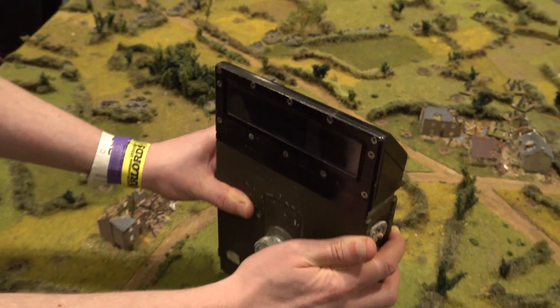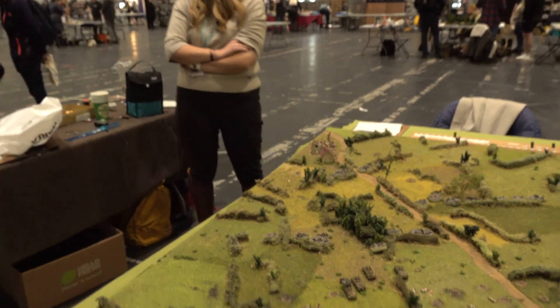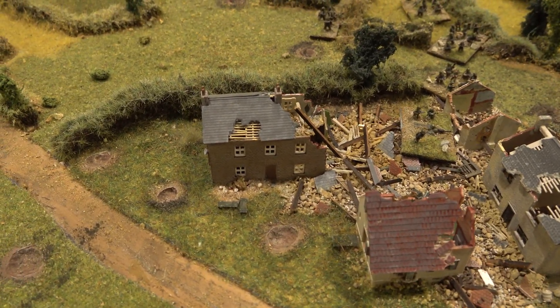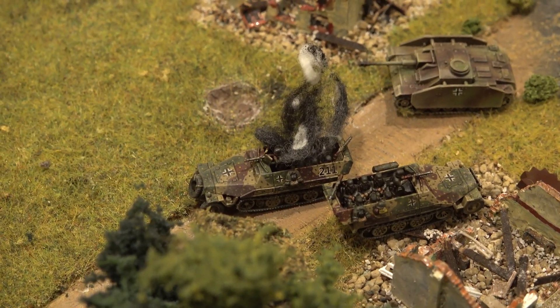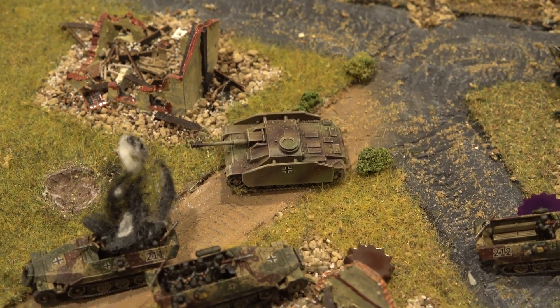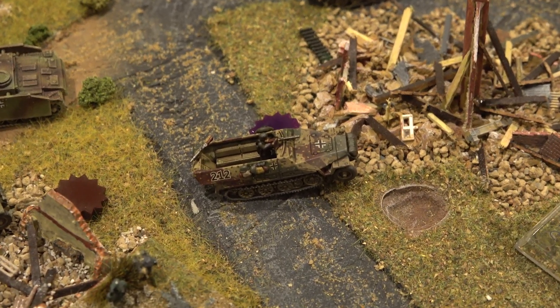The periscopes are both from Sherman tanks. The one that has no damage to it is from a Sherman that was never in direct action. The other one, which looks as though it's seen a bit of action, has seen a bit of action — it's from a Sherman which was knocked out in Operation Cobra in July 1944 in Normandy. It's still functional today. It's very interesting when you get a chance to look through the periscope and see how little you can actually see when you're in a tank.